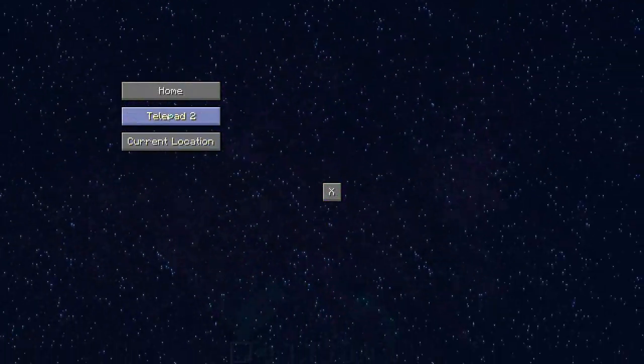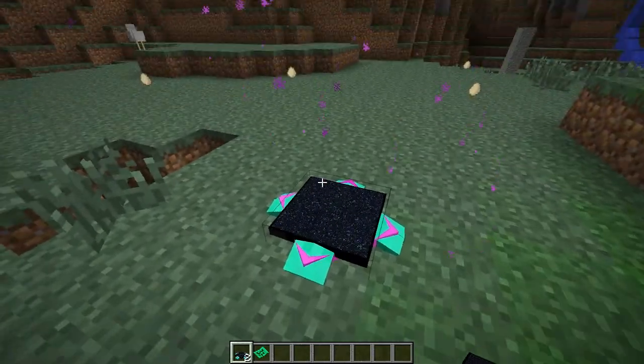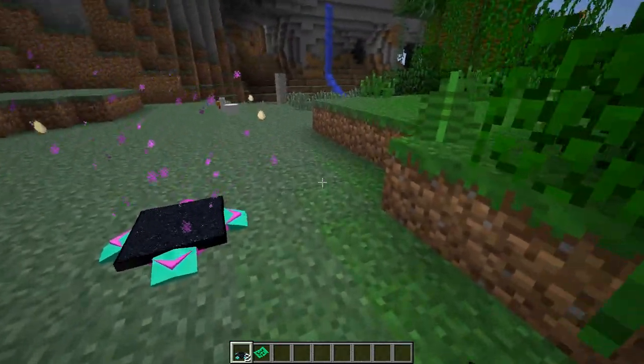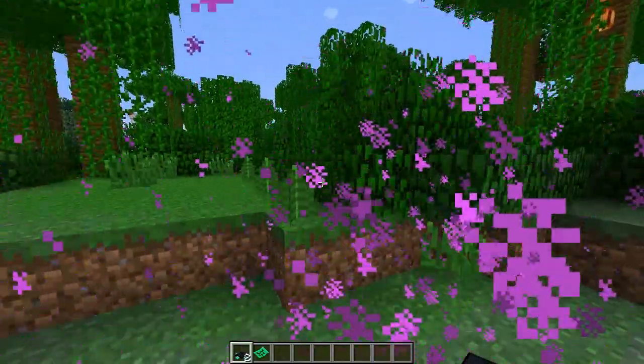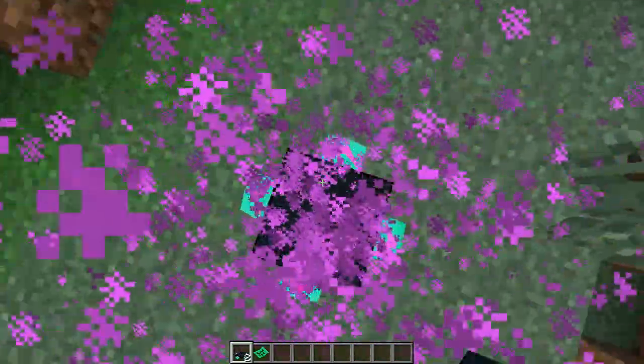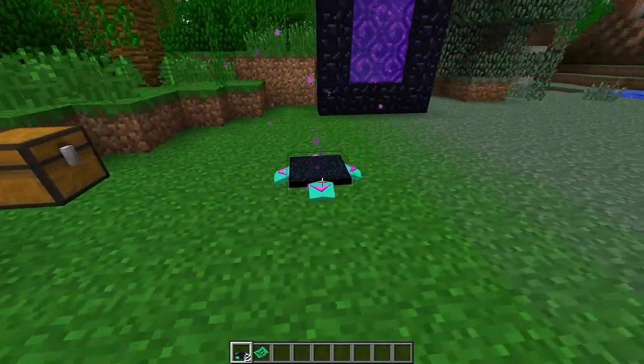What we're going to want to do is go on to this and you'll see we will be able to go back to the mainland. We've got Telepad 2 and home - let's go Telepad 2 and it will take us back to Telepad 2. Let's go back to home and wrap it up there - there we go, we're home.